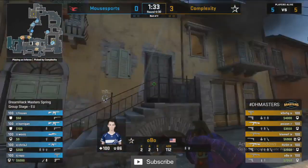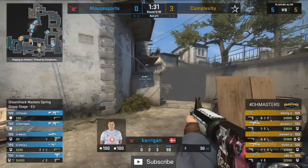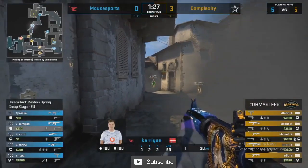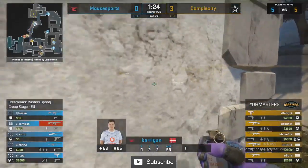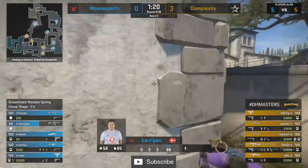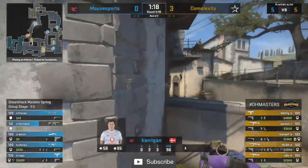Early on, Frozen and Carrigan are looking to extend down banana a little bit — they really want to take over this side of the map. Made him respond and that's going to bring Carrigan down very low in the early stages of this round.